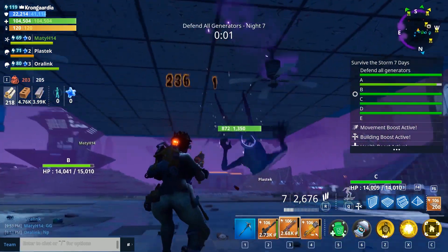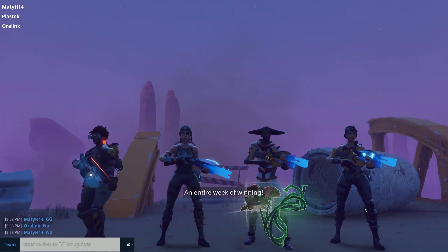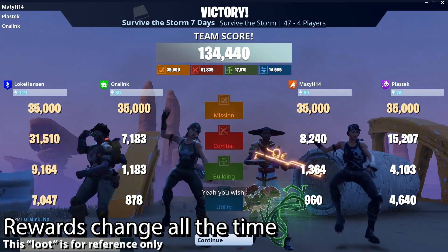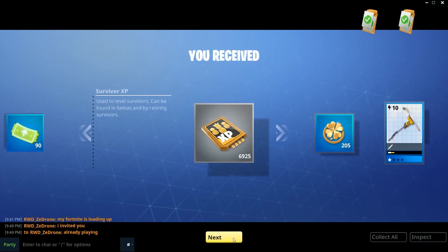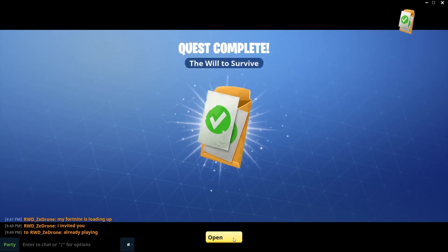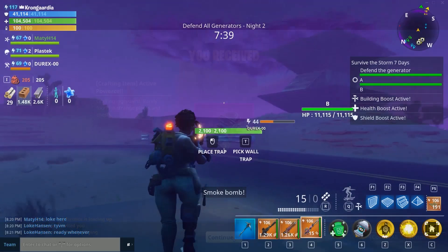The rewards for completing the Power Level 40 seven-day Survive the Storm are here — victory dance time! We've been spending an hour crushing it. The rewards include a level 5 chest, 90 tickets, 7000 survivor experience points, 200 Spring It On gold, two rare schematics, a legendary transform for a defender, an epic survivor, and an epic assault rifle schematic. Plus 1000 tickets and a banner as a one-time bonus. I also completed the Alteyx Abominations for an active power — yay me!